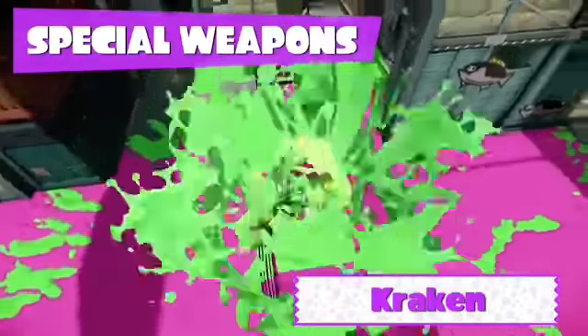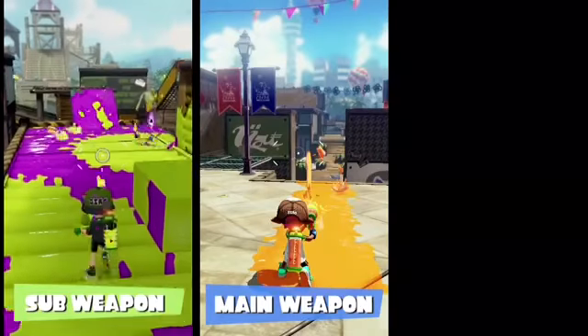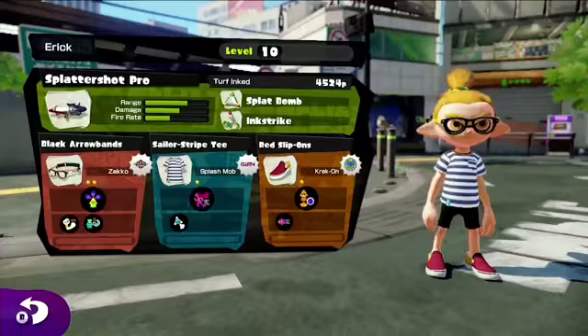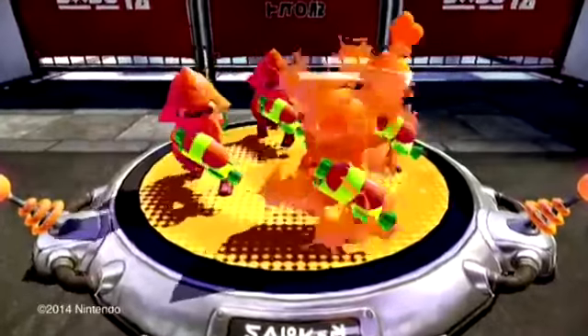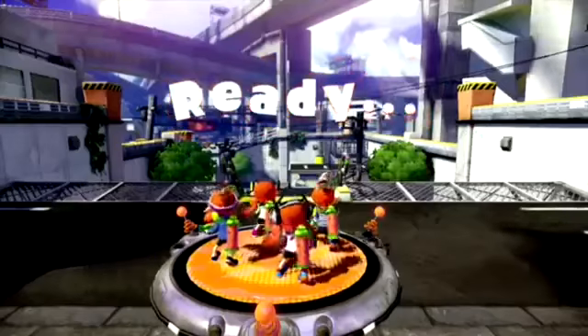If they were even in the game, then they would have a pretty gnarly moveset. A neutral special could be the Inkling hitting them with the gun — not necessarily shooting any projectiles, but just kind of whacking them with the gun. This could count for 5 to 8% damage.